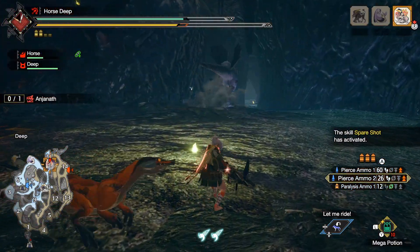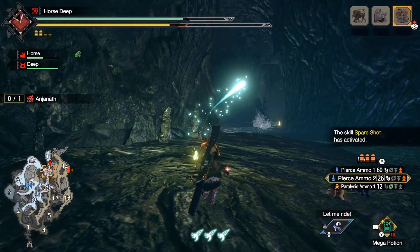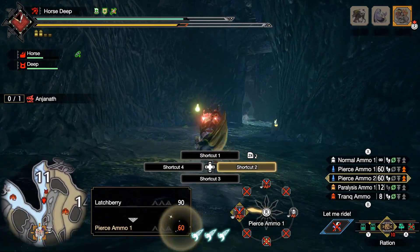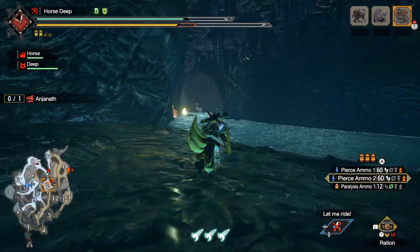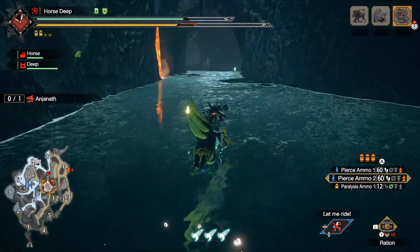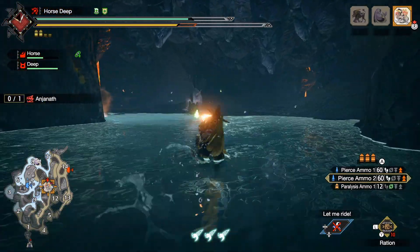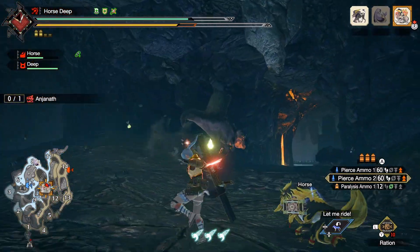Also, if you have the chance — I've been keeping myself busy talking — you can aim for this guy's head. Kind of works like that guy with the big tail back in Monster Hunter World. You can break this guy's face and then cause a big stagger.